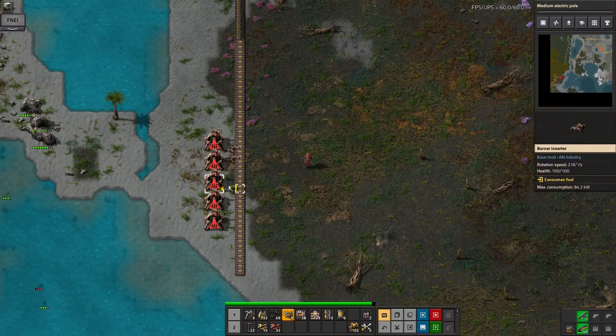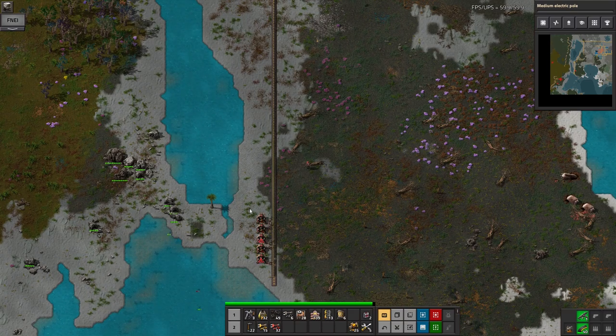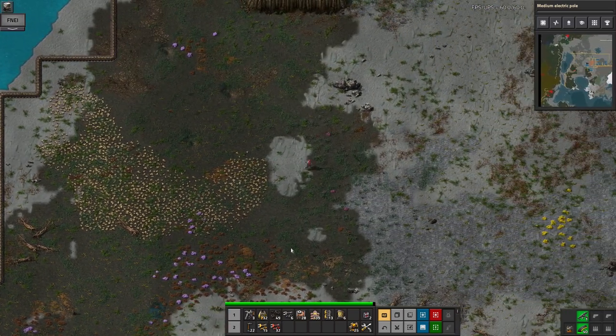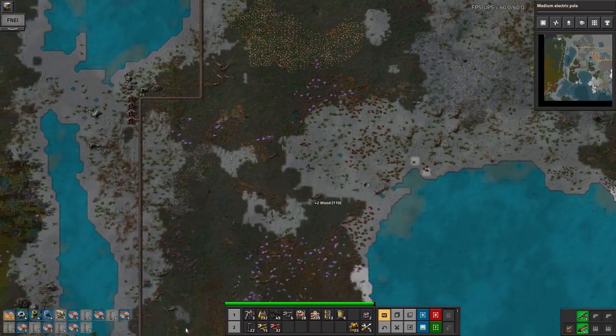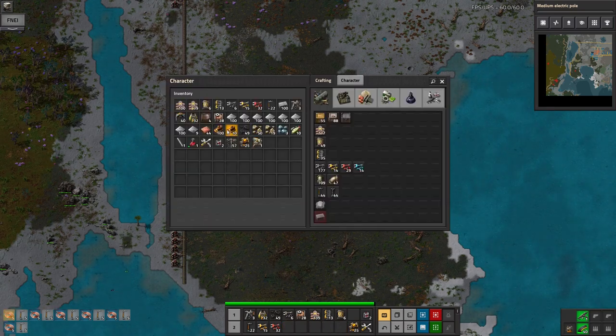For now we can just build that down there. I suspect the biters are probably going to be coming through the bottom gap, so I'm going to put a few more turrets in down there. Hopefully I didn't bring any walls — but actually I think I realised later that I did have some walls, so I'll put them in here.